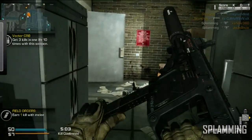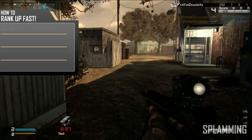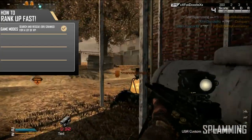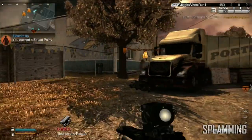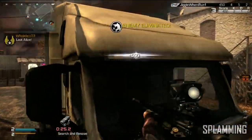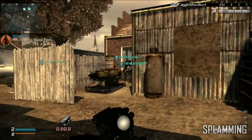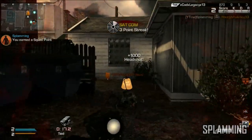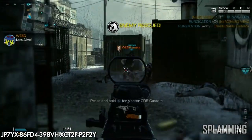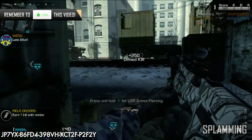The first tip to rank up fast is finding game modes that fit your play style. If you want a lot of XP fast, my advice is to play Search and Rescue. You get 250 XP for every kill, kill confirmed, and kill denied, and you get 500 XP for every bomb you plant. In Team Deathmatch, the average player gets about 10 kills — that's 1,000 points. To get that same amount in Search and Rescue you only need a combination of four kills, kill confirms, or kill denies, which cuts what you need to do in TDM by two-fifths.